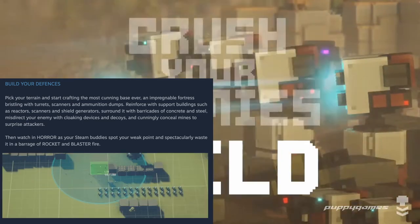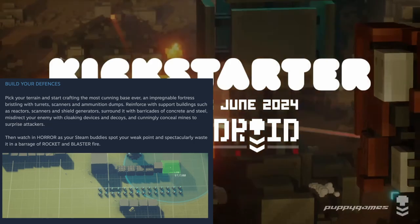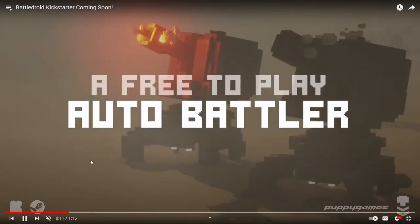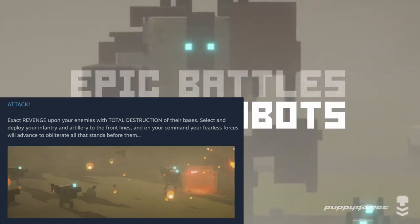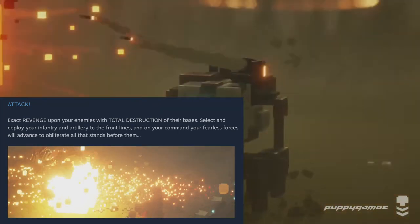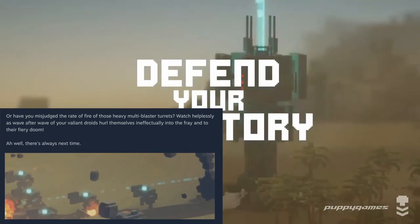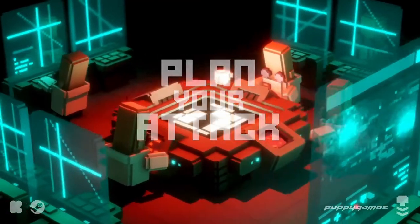Pick your terrain and start crafting the most cunning base ever - an impregnable fortress bristling with turrets, scanners, and ammunition dumps, reinforced with support buildings such as reactors and shield generators. Surround it with barricades of concrete and steel, misdirect your enemy with cloaking devices and decoys, and cunningly conceal mines to surprise attackers. Then watch in horror as your Steam buddies spot your weak points and spectacularly waste it in a barrage of rocket and blaster fire. I love that they build all that up and then say yeah, your buddy's gonna find your weak spot and pummel you.